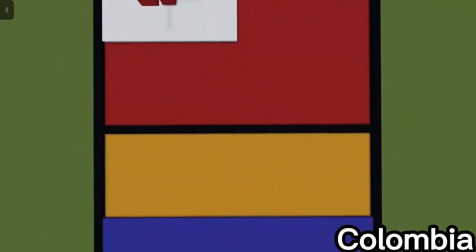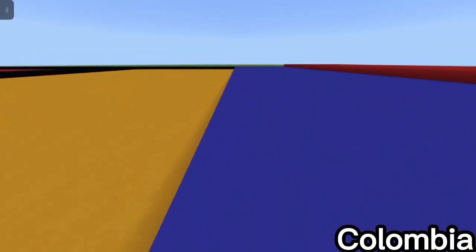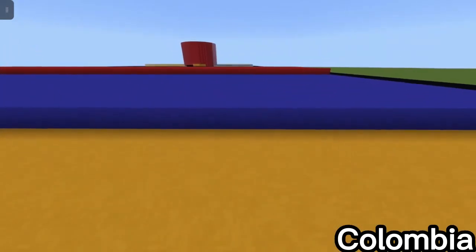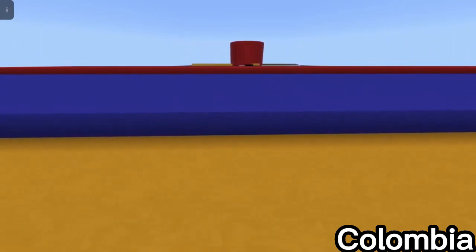The Colombian flag is next. I made it by having a yellow background, then half of the bottom blue, and then a quarter at the bottom red. It's not one of my favorites but it's cool.